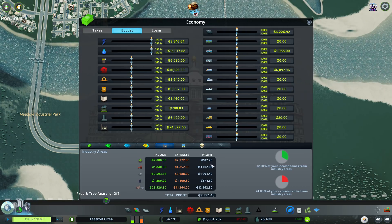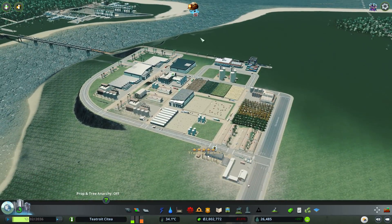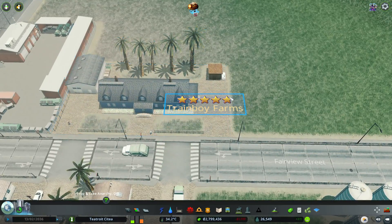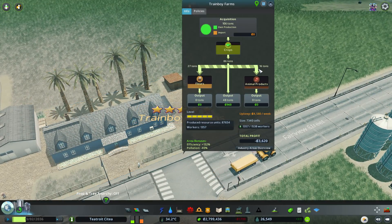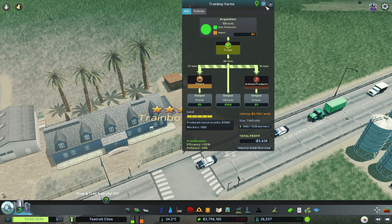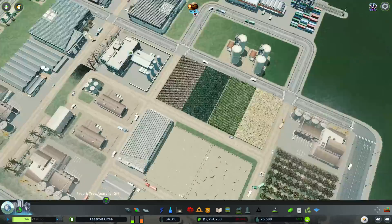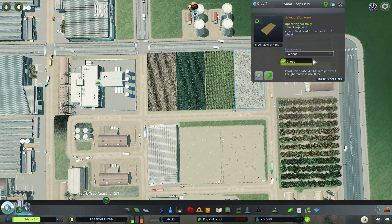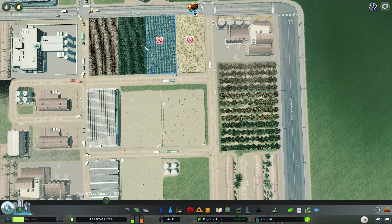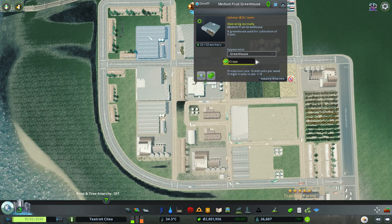We can see our factories are making tons of money. What I'm trying to do is see whether we can make our individual industry sections make some money as well. Looking at the farm, we're making absolutely tons of crops — far more than we're actually using. There's also this thing complaining about trash not being collected, which is weird.